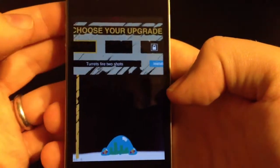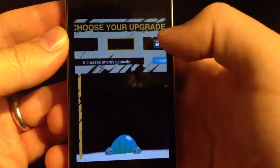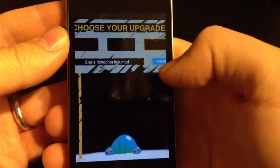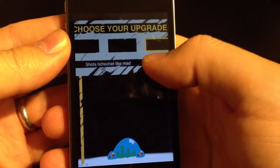You can choose your upgrade. There are a couple of upgrades so far: the turret fires two shots, increases energy capacity, and shots ricochet like mad — that one's really fun. I think I'll demonstrate it with that one.